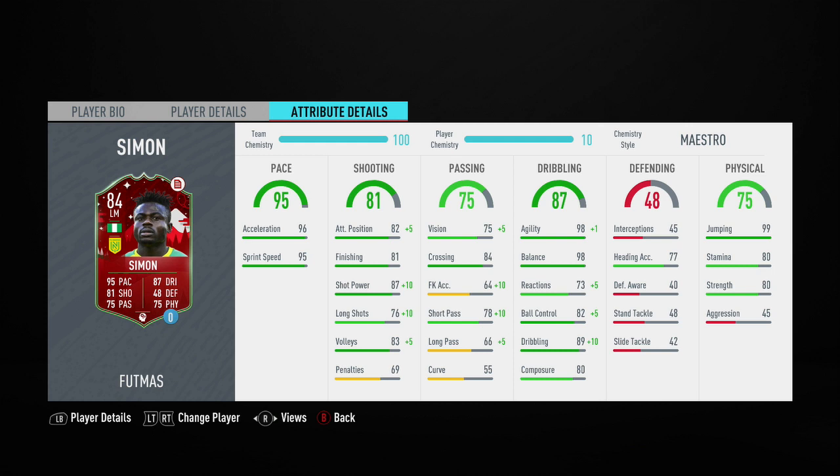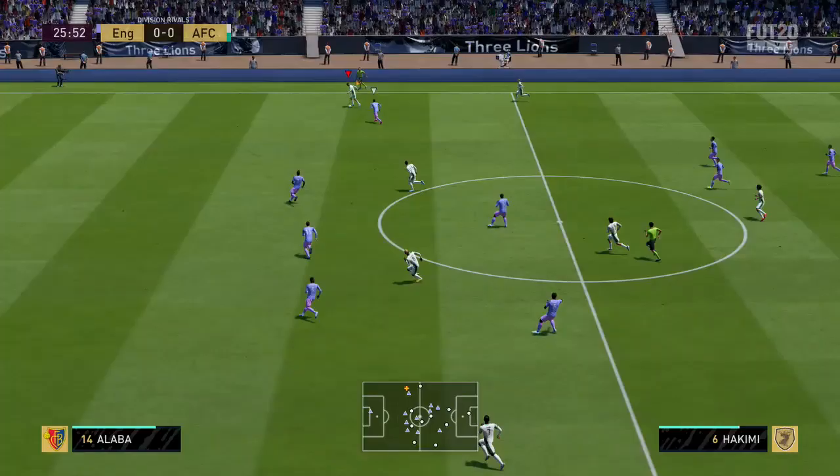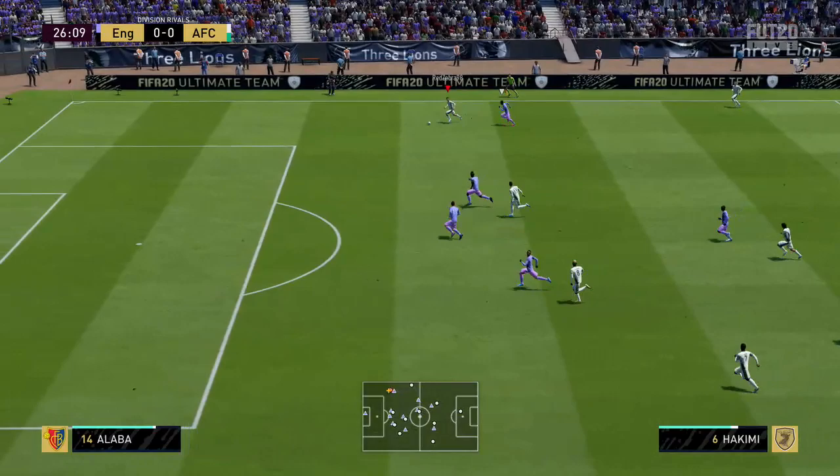I had the Maestro chemistry style applied to this Moses Simon card. Nation and league-wise, you might think it's not necessarily the easiest card to link, but if you've got icons in your team you can get an orange league link. Also, if you have the player from Lille who got the league player of the month card a month or two ago, you can get a strong link to him, which is pretty cool.